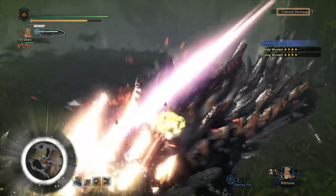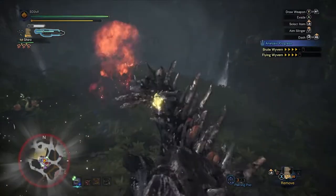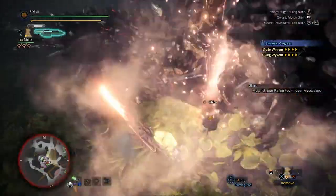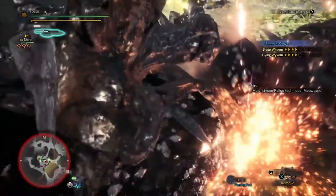I just love the explosion attack that you can do with the Switch Axe. It just looks so cool, or maybe I just love explosions. Anyways, 5 tips for the Switch Axe, where the 5th tip is about skills that I would recommend to use along with this weapon.